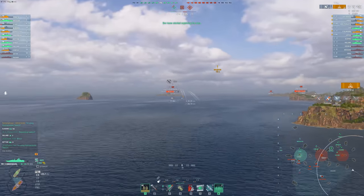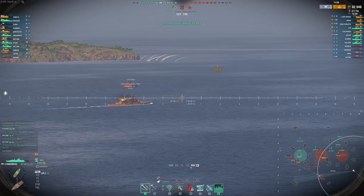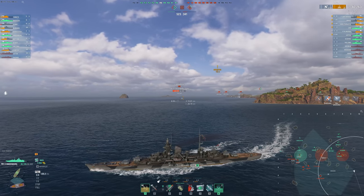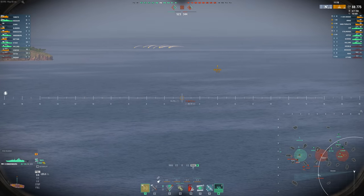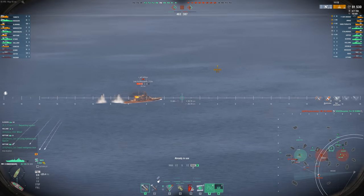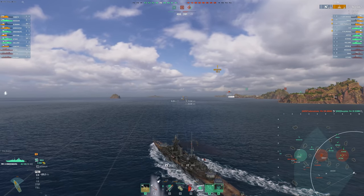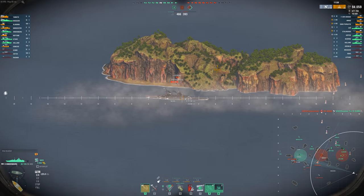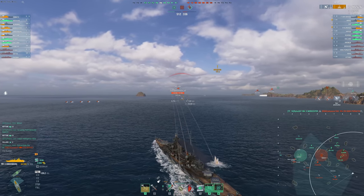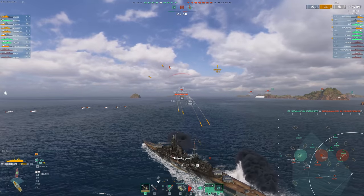As long as we're playing in a safe position and getting the enemy team's attention away from our ships that are actually going to win the game - for example, our Holland, our Neptune, maybe our Ognavoy going over to the A cap. These guys that are contesting and holding capture zones are the ones we want to be distracting the enemy team away from. This Freddy could be going after my Neptune if the Neptune is spotted, for example. But instead he's focused on me. That's the idea behind this flank. So even though I'm not completely focused on the cap objectives, it's a really valuable position to take, assuming you're providing a good enough distraction.